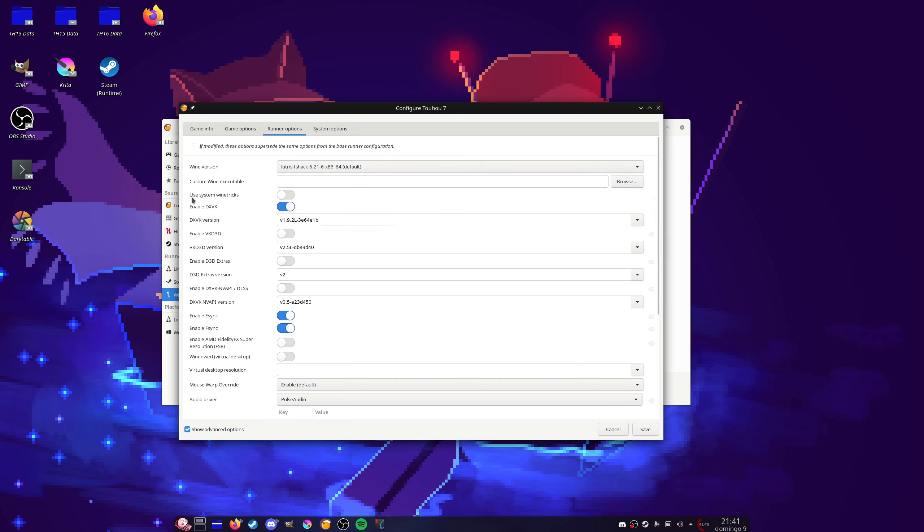If you don't really have a reason to use system Wine tricks, you can leave it disabled. And of course enable DXVK to use Vulkan to translate DirectX to Vulkan instead of OpenGL. You can keep Vulkan D3D disabled — it's for DirectX 12. I recommend disabling D3D extras as well; it's not really necessary. Also disable NVIDIA DLSS and other stuff — obviously Touhou doesn't use that.